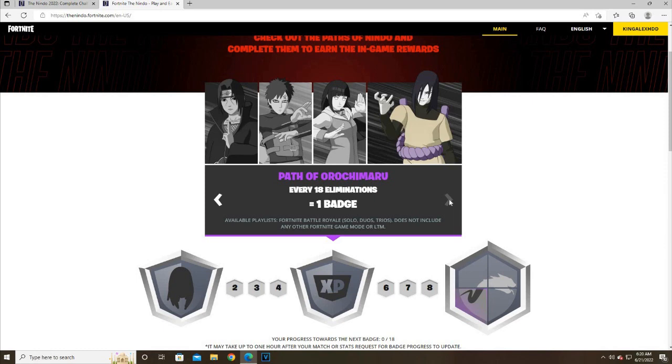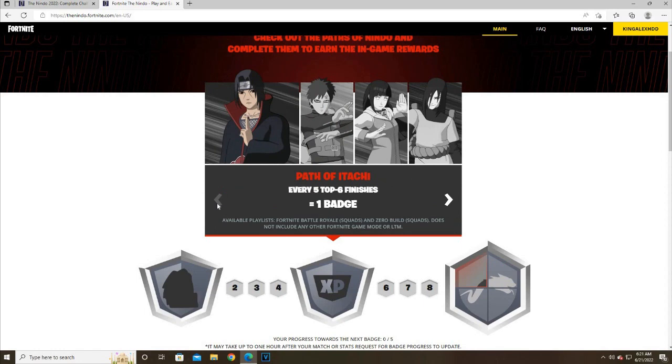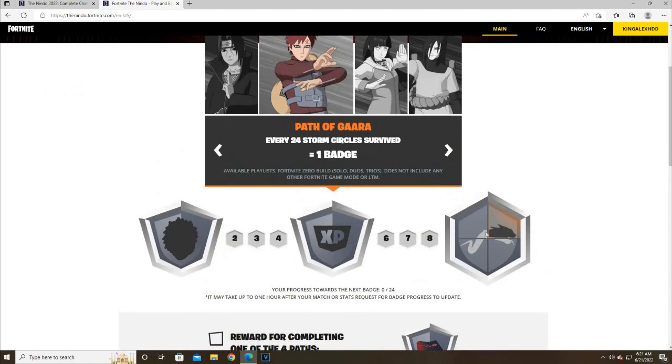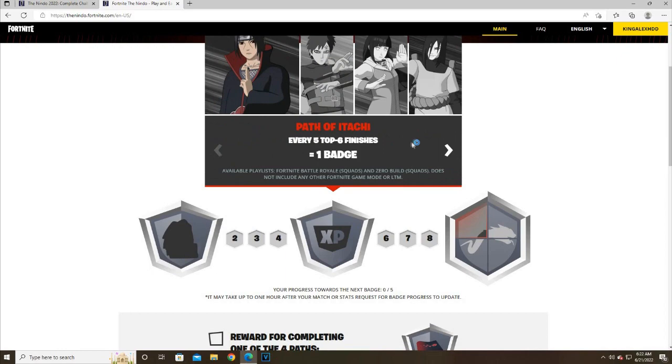These are all the challenges and they are so easy. I'm happy they made them this accessible: eliminate 18 players, catch 20 fish, survive 24 storm circles, and finish in the top six. If you complete every single one of them you get the glider — the snake from this Naruto character whose name is hard to pronounce. That's it, those are all the challenges.